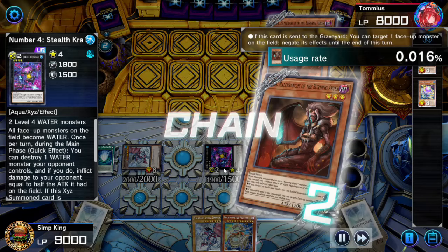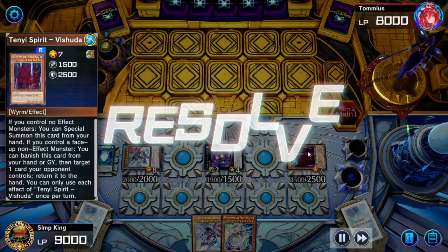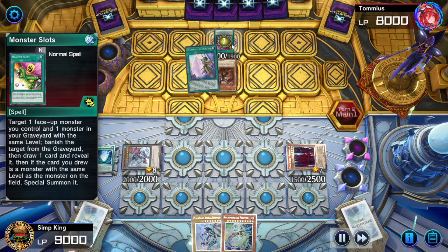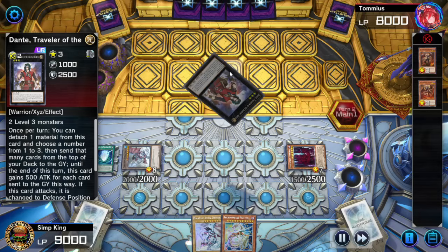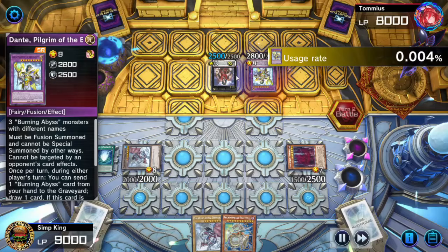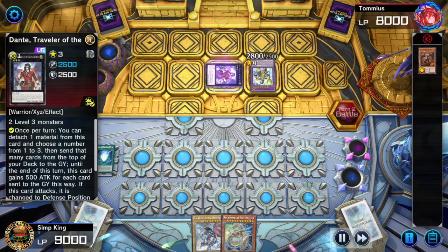Opponent targets the Stealth Dragon to banish it until next turn and negates the effect of the Tenyi Spirit Vishuddha. Neither of these really do anything, although they did clear our pop. Vishuddha is negated and won't be doing anything. Opponent uses Monster Slots, which leads to some interesting nonsense. Dante of the Burning Abyss was a very strong card at one point — is it still? No. Opponent fusion summons Dante, hits our monsters, and we've got nothing left.